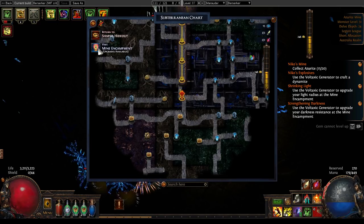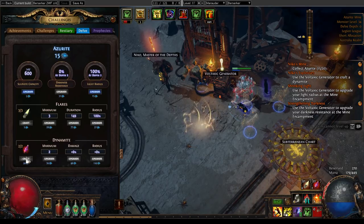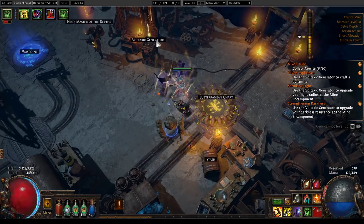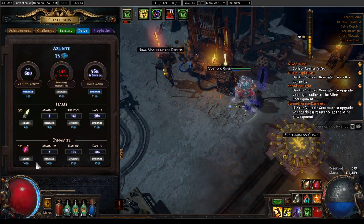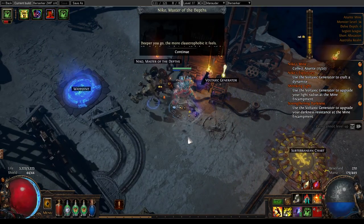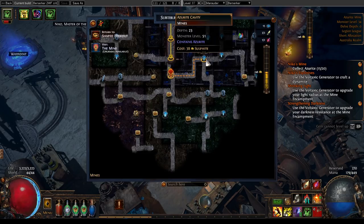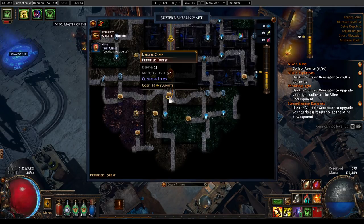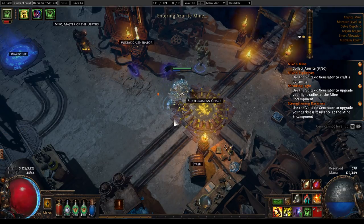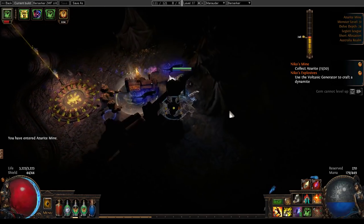At this point I'm going to go back to the mine encampment and complete the quest to purchase dynamite. I can't do that yet because I don't have enough Azurite. So Niko is telling you that you need to collect Azurite — your priority at the moment is to target the Azurite nodes. I'm working towards a double Azurite node that's two steps away from me here, and I'm just going to run through this.